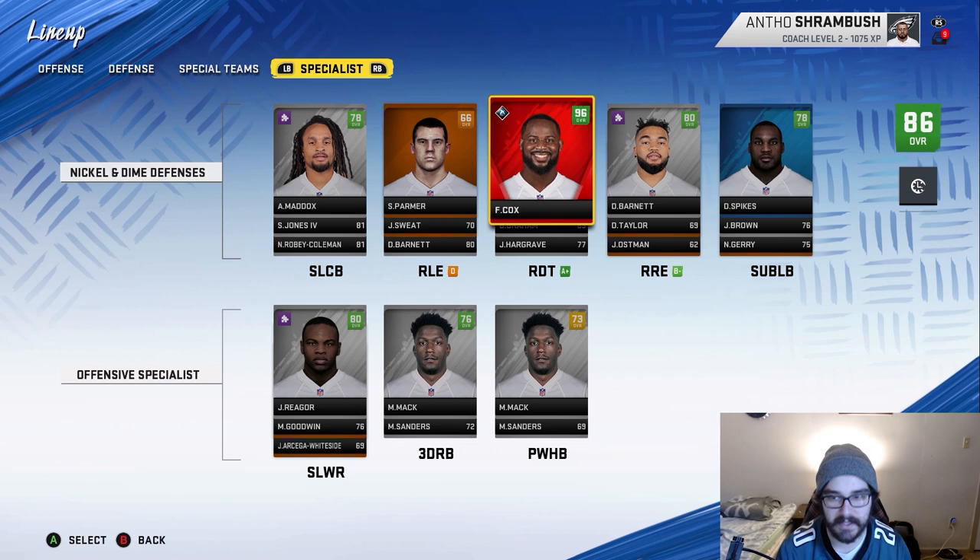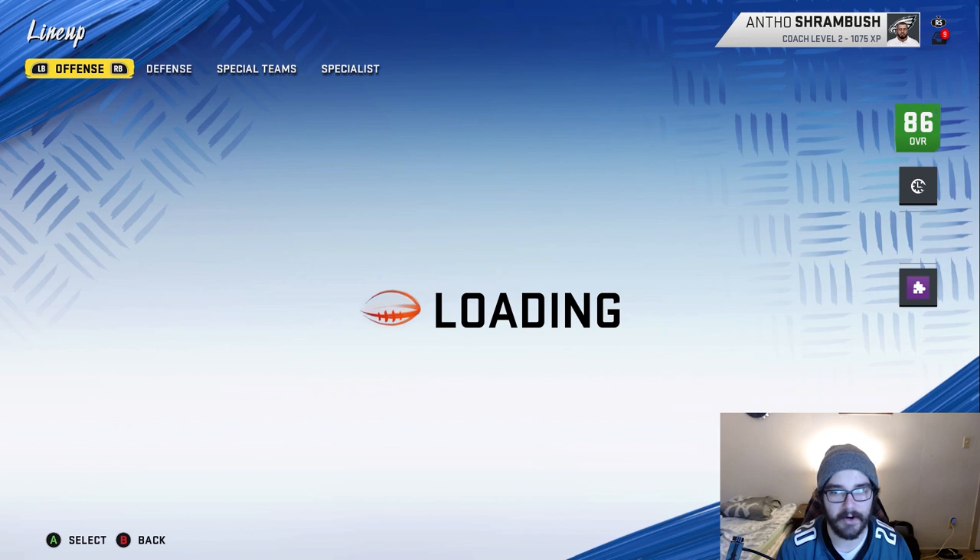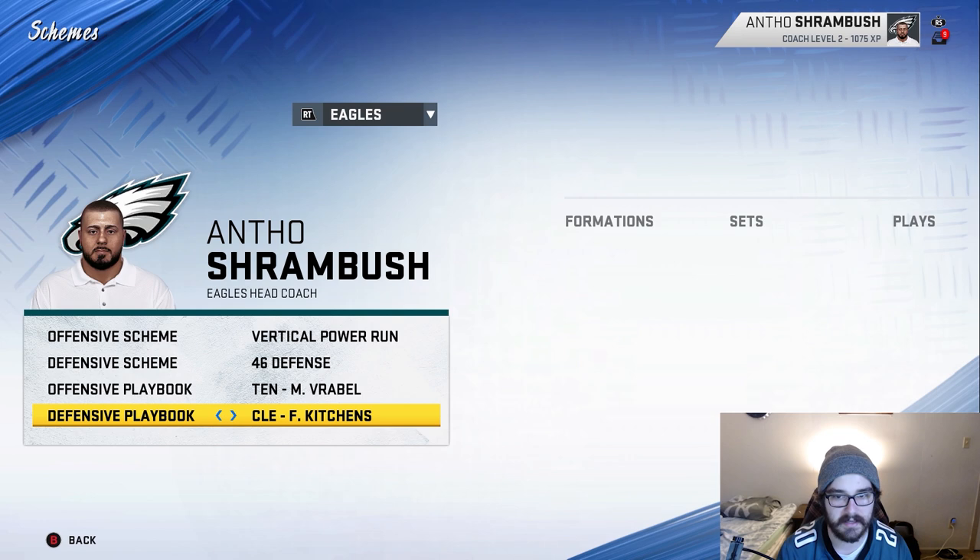Here's what the specialist setup is going to look like for this next season. We finally have Jalen Rager starting. Avanti Maddox will be the slot corner. Spikes is the number one sub linebacker. I have a lot of hope for this team — I definitely think we're good enough to make the playoffs. And here's a look at the playbooks and schemes I'm using.